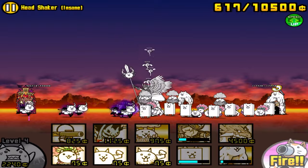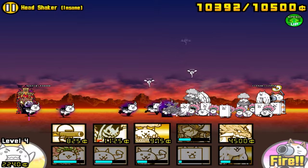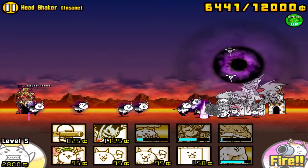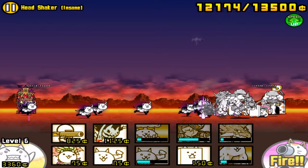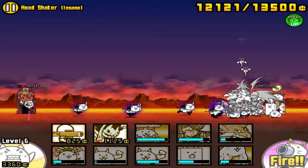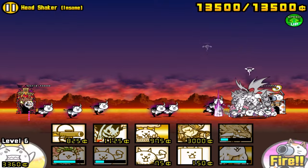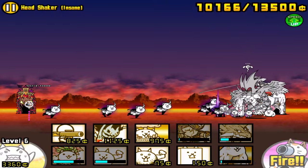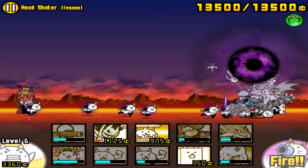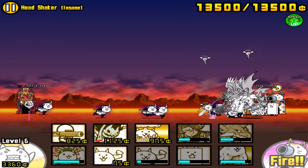The one cat who completely carries this stage is actually the one used the least in my opinion — the Flying Cat, aka Bird Cat's true form. It doesn't need to be any particular level as long as you have the true form, so level 30 or 20+10. He is amazing here due to his super high DPS, and since Crazed Cow only has 100 range, Flying Cat outranges him by about 70 to 80 range, making him relatively safe. His large damage output along with the Flying Cat spam ability is what makes him so good.